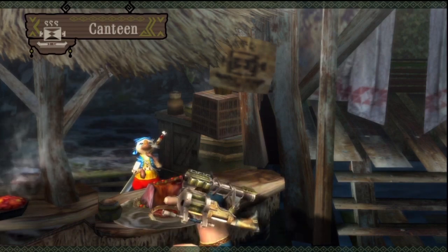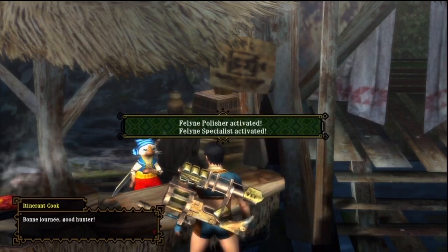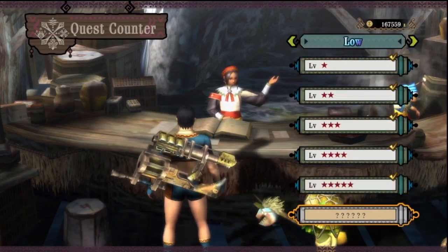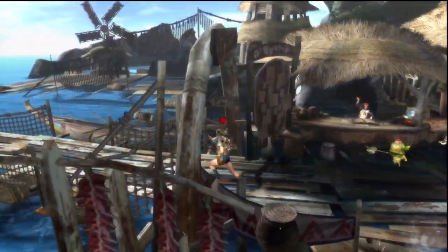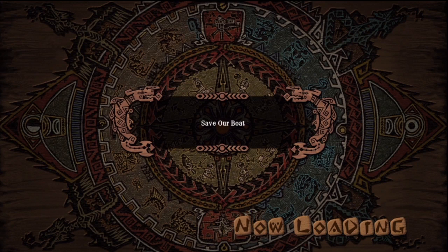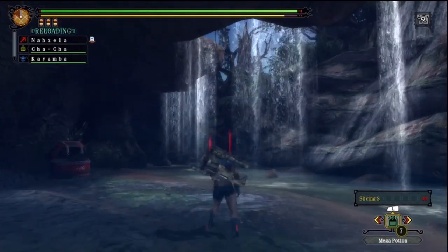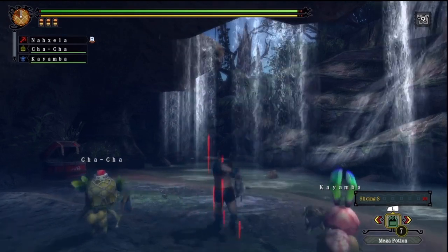I'm going to do a test showing that for tail cuts, all the damage you contribute to the tail cut has to be cutting damage. There's been some dispute over whether you need to deal completely cutting damage to get the cut, or if you just need the last hit of the damage threshold to be cutting damage — sort of like how back in Freedom Unite some elder dragons needed at least one point of dragon damage on the horns to break them.